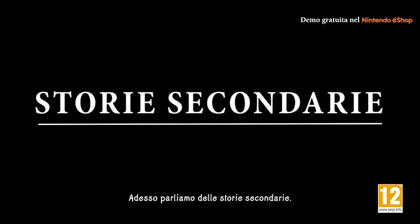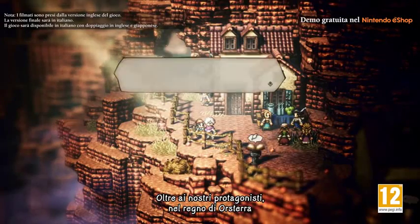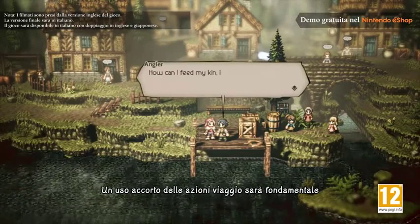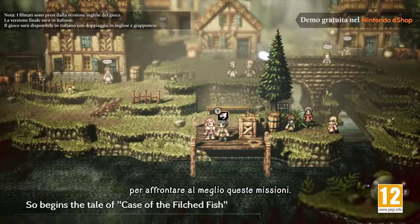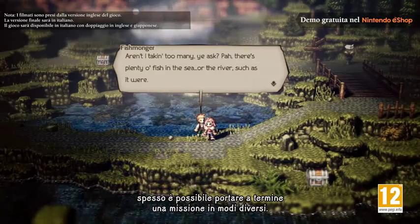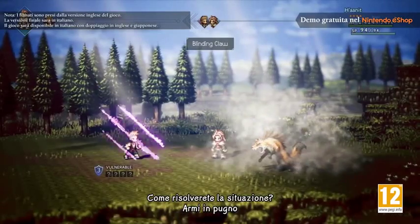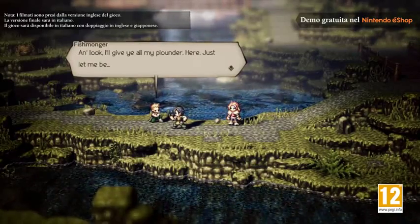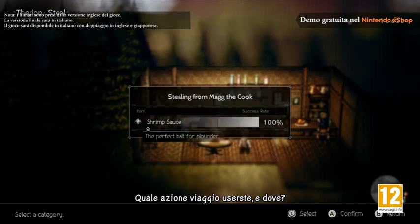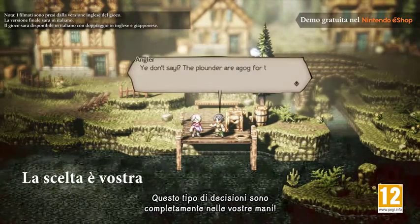Now let's talk about side stories. In addition to our protagonists' main tales, you'll also encounter all sorts of people around the realm of Orsterra in need of your aid. Skilled use of path actions will be the key to navigating your way through these side stories. In Octopath Traveler, a quest will often have more than one possible resolution — do you want to fight your way through trouble, or find an item that will settle matters? Whose path action will you use, and where? How you choose to solve the problem is entirely in your hands.